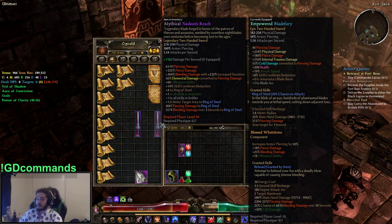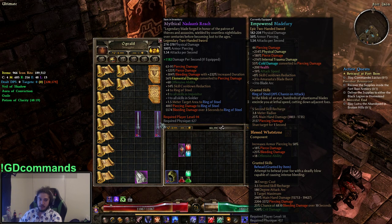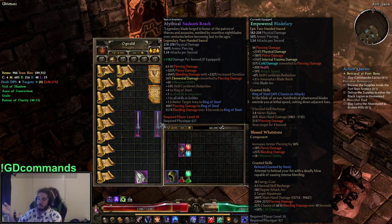I found this weapon called Nadon's Reach, and I've never really played a melee build in Grim Dawn before. I mean, I've played them to like level 20, 30, 40, 50, but that's not really playing a build in Grim Dawn. So I found this weapon called Nadon's Reach, and it basically plays around a skill called Ring of Steel.